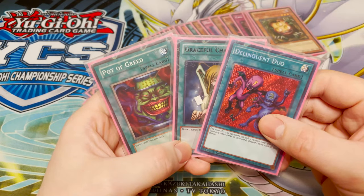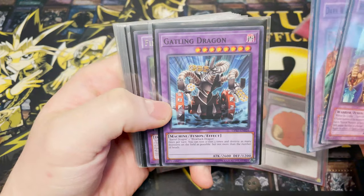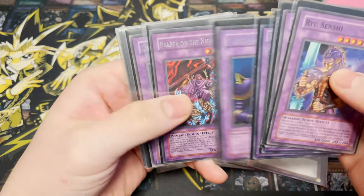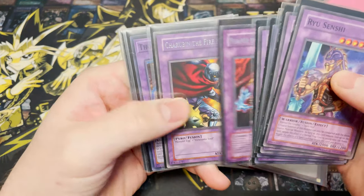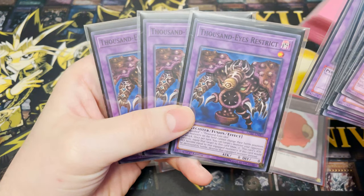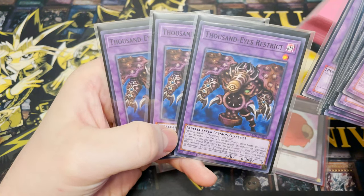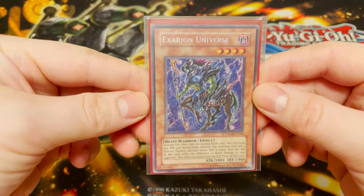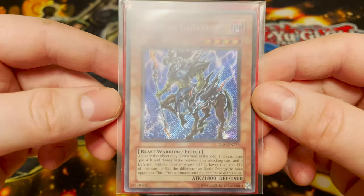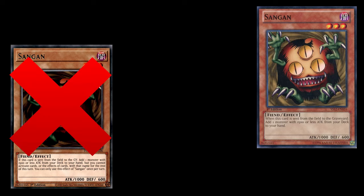Although Goat Control is generally perceived to be the strongest deck of the format, there are plenty of other decks that give it a run for its money. In this format, players follow the April 2005 banlist and use booster sets up to the Lost Millennium, the reprint Dark Beginnings 2, and Tournament Pack 6, but it does not include the card Exerion Universe or the booster set Cybernetic Revolution. Playing this format also means using cards from this era as well as the original effects from this era and not errata later printed by Konami.